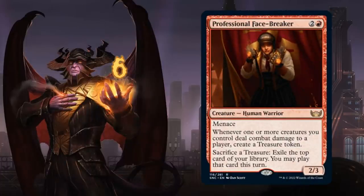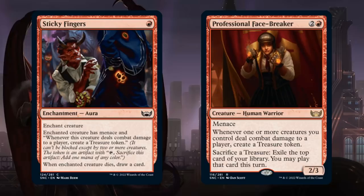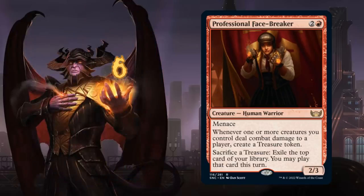At number 6 we have Professional Facebreaker, a 3-mana 2/3 human warrior with menace. Whenever one or more creatures you control deal combat damage to a player, create a treasure token. We can also sacrifice a treasure to exile the top card of our library and play it that turn — generating both mana advantage and card advantage. It plays well in any red aggressive deck, synergizes with Goldhound, and also potentially with Sticky Fingers, a 1-mana aura with a similar effect. It'll surely see play in treasure-heavy decks.